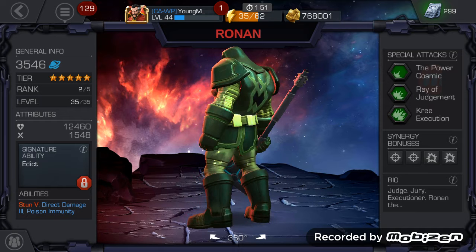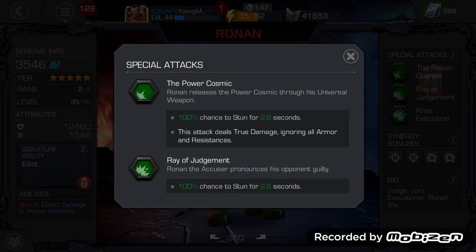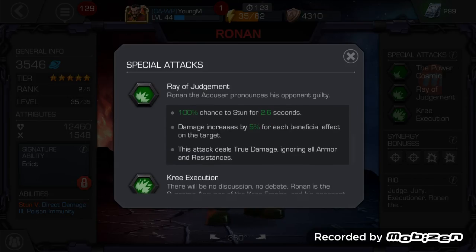The first special attack is called 'Power Cosmic.' Ronin releases a power cosmic through his universal weapon — 100% chance of stun for 2.6 seconds. This attack deals true damage, ignoring all armor and resistance. So if your enemy is like a Hulkbuster with armor up, you're still gonna deal the same damage, which is a really really good thing because he's already really strong.